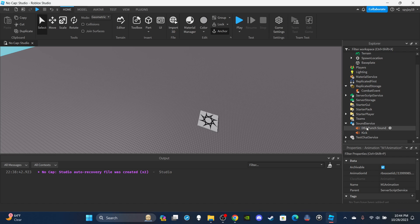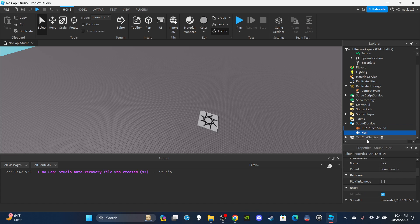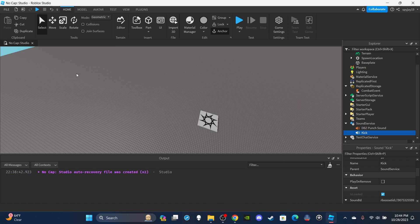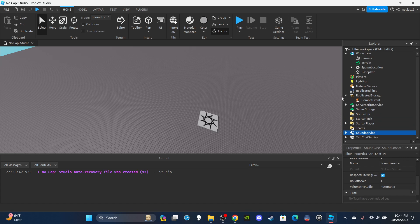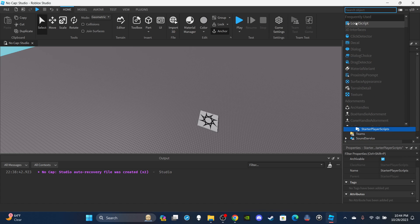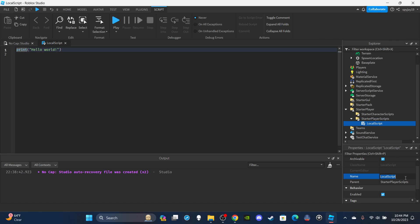You'll also need sounds. I have a DBZ punch sound and a kick sound. Go to the toolbox, go to audio, type punch or kick, find whatever you want and throw it into Sound Service. Then insert a local script into Starter Player Scripts and name the script 'CombatScript (local)'. Good news - this video will be maybe 15 minutes; the local script is barely anything and the server script is about 70 lines.